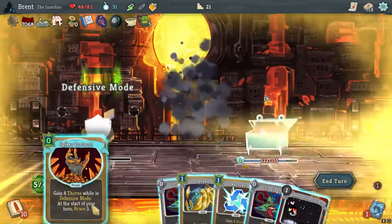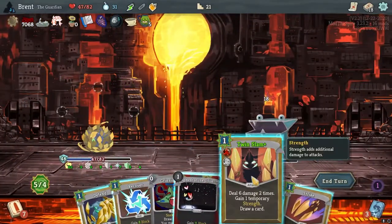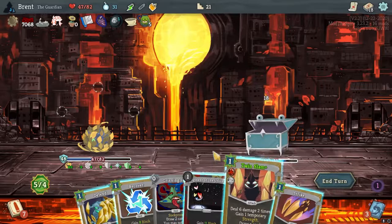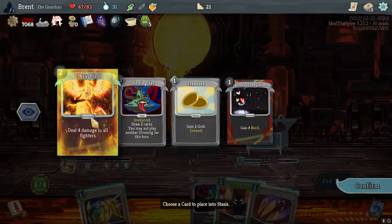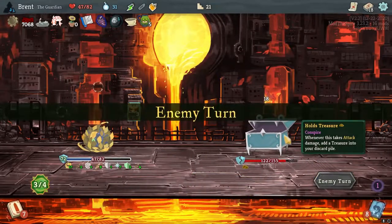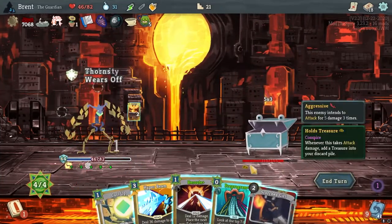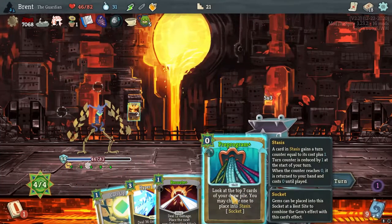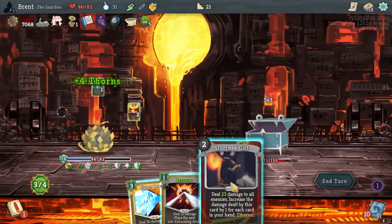Spheric Shield, Spike Protocol, Grinning Jar — treasures are kind of hurting us here, that's fine. Cover — put that back in there. 72 block, not bad. Throw up — program there.